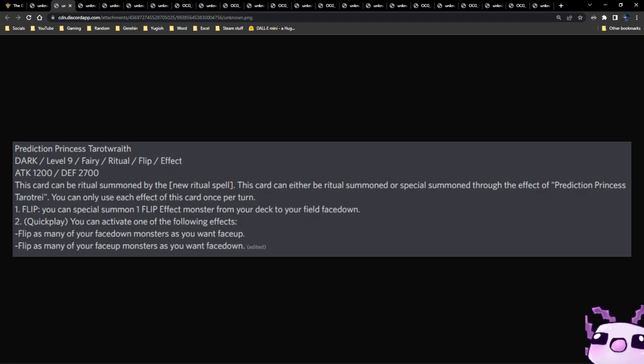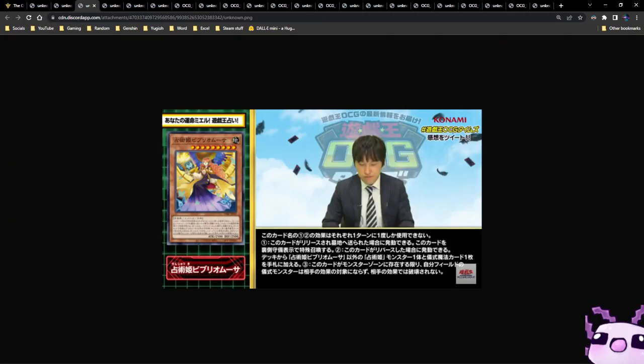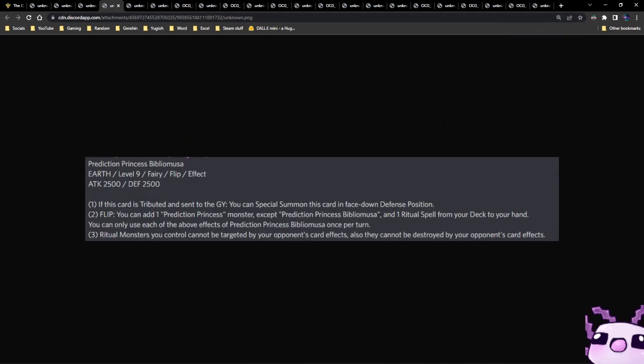You can flip as many of your face-down monsters face-up, or flip as many of your face-up monsters face-down. That is kind of broken. Next up we have Prediction Princess Biblo Musa — an Earth Level 9 Fairy Flip Effect monster with 2500 attack and 2500 defense. Those stat lines are very interesting. If this card is in the graveyard while it was attributed there, you can special summon it in face-down defense position.